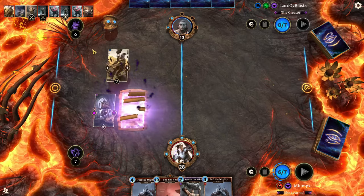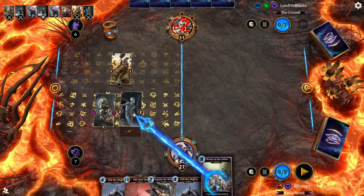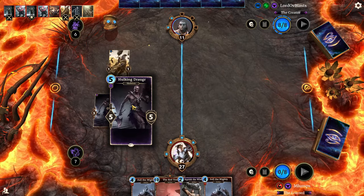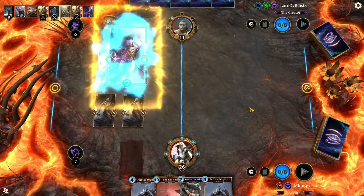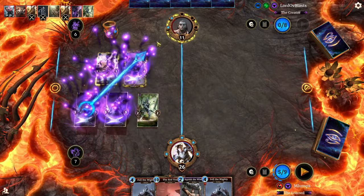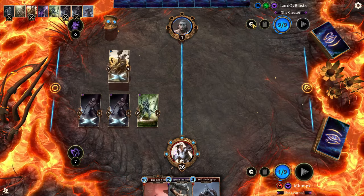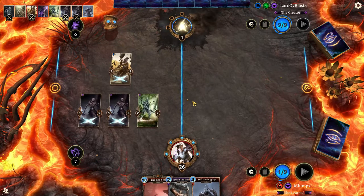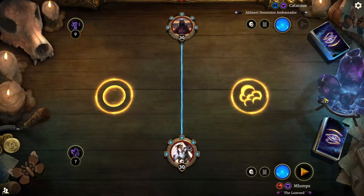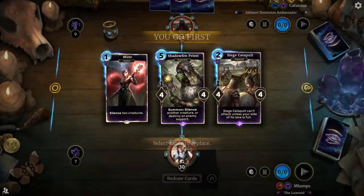We're up against Catanius, the Aldmeri Dominion Ambassador — we've seen two of them in the past 15 minutes. They're on a 50-card Sorcerer deck. I think I've featured two Sorcerer lists on the channel — Drard, which was my second or third ever deck, and the Singleton Unique video which I really love. I need to play that some more. Also the Necromancer deck I did for Mana Marco — if you haven't seen those, go give them a look.